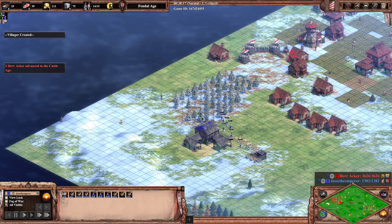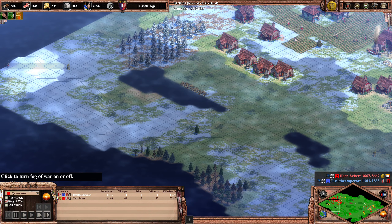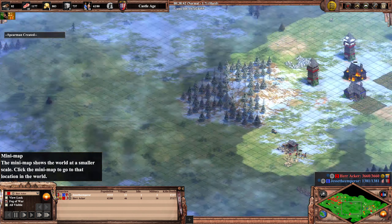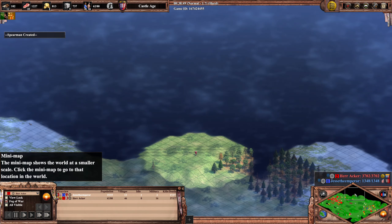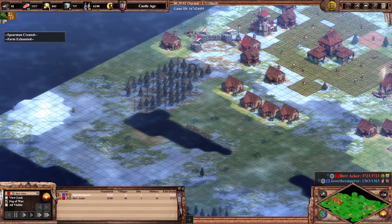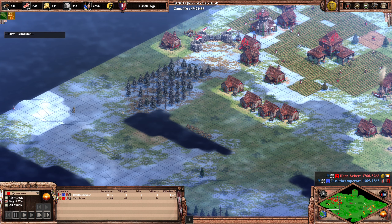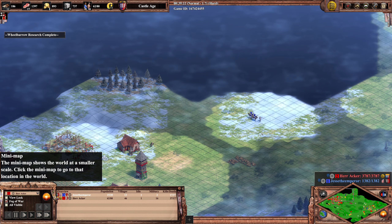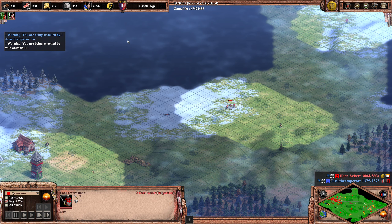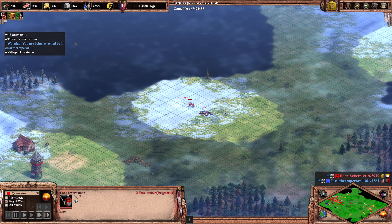That might be the point where Jesse calls it — but no, he doesn't. Herr Akka needs to go into every corner to find his opponent. At least he kills the market, so no more market abuse from Jesse. The sneaky TC is hard to find. Now we see the scouts are still around and they kill a spearman, but now there's a long swordsman — automatically upgraded due to the Bulgarian bonus — and they will just wreck the scouts.